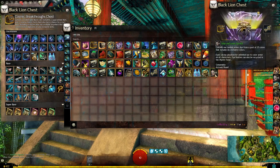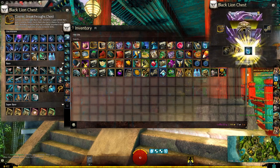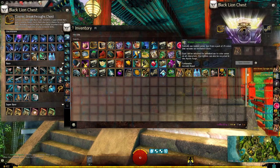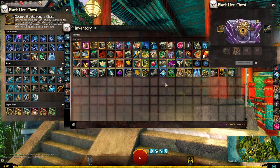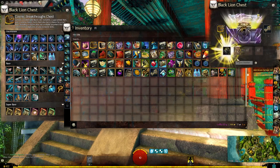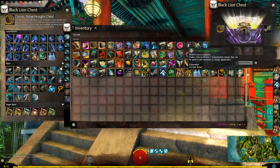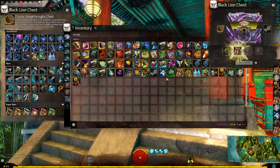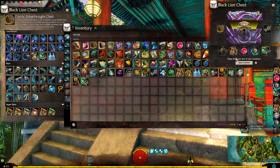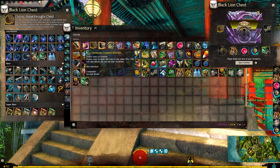Let's keep going to see if we can get the crossbow as well - that would be ideal since we missed out last time. We got six tier five material bags, another winter chimes kit, and another winter chimes dye kit, plus transmutation charges. We have ten keys left to try and get this crossbow.